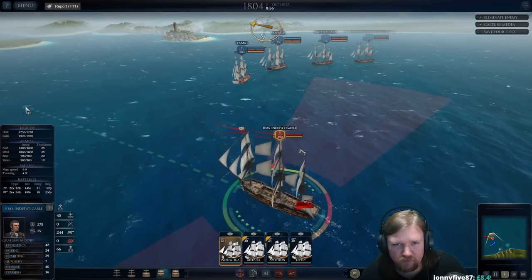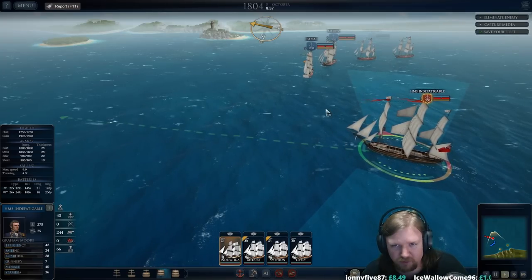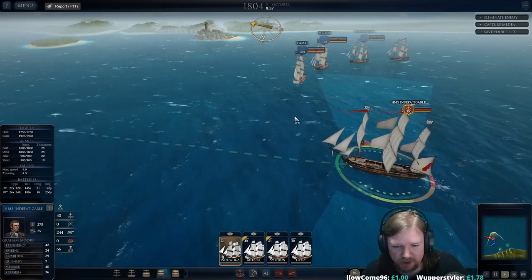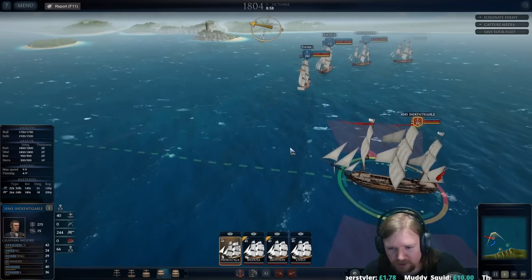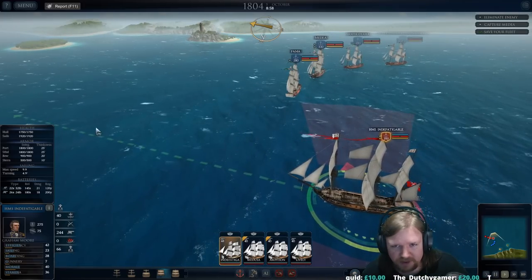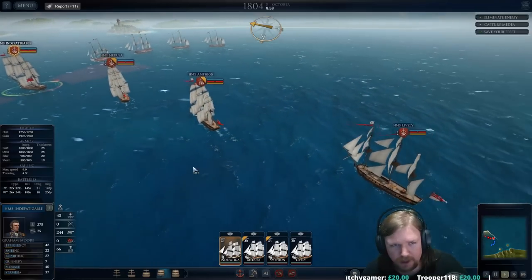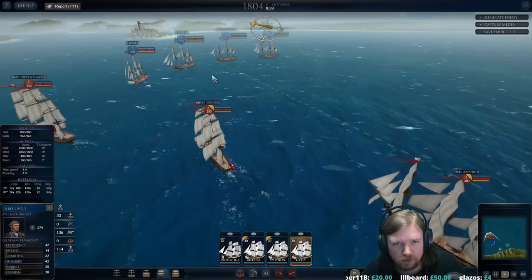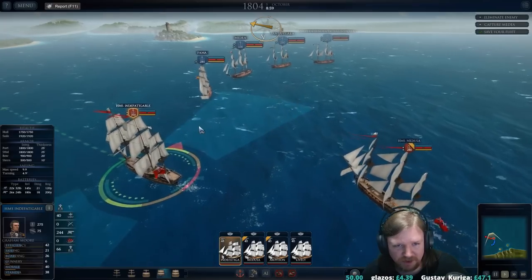We are probably in range, so we're going to cross the T here — start swinging around, bringing the broadside to bear. Unfortunately they're coming straight at us, so we're not going to have a great target to shoot at. But we'll still give them hell. I want to try and disable them. The AI is deciding to go basically straight at them.